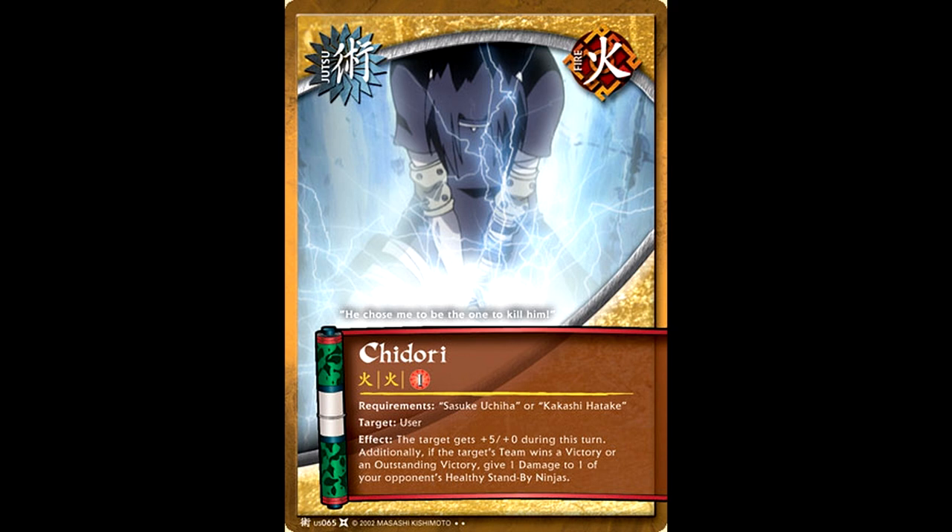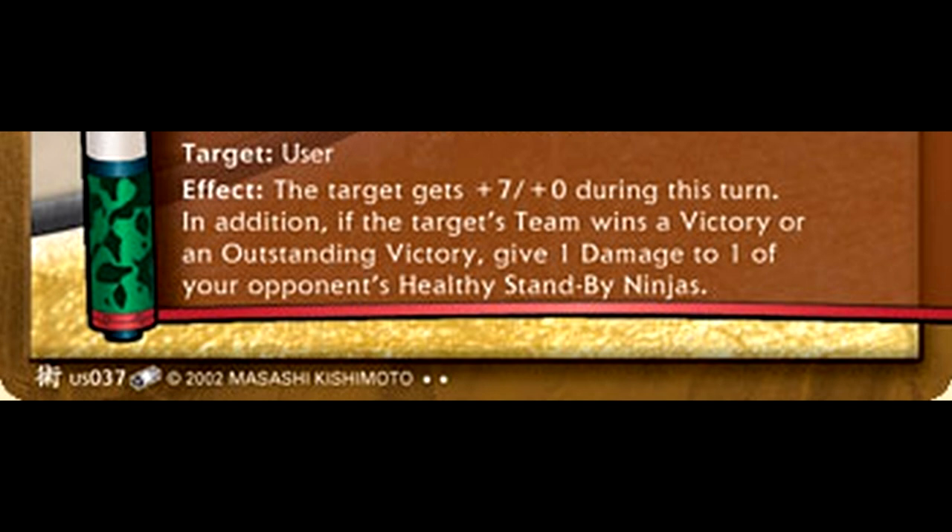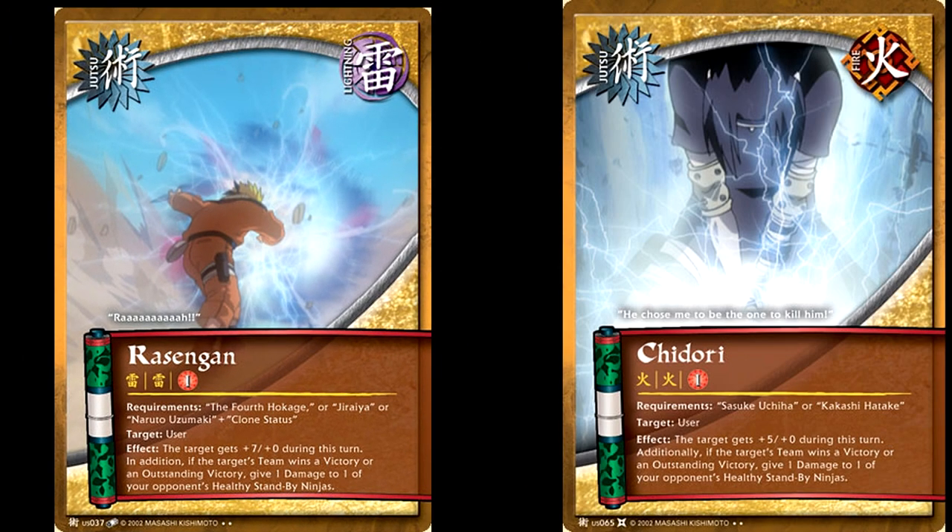Fire is arguably the element hit hardest by the block format. The number one concern was losing Chidori decks, and there was a new Chidori released — so let's see the damage. New Chidori: the target gets plus five/plus zero. Additionally, if the target's team wins a victory or outstanding victory, give one damage to one of your opponent's healthy standby ninjas. Wait a minute — power buff, conditional on winning, gives one damage to a healthy standby ninja? They just made Chidori exactly the same as Rasengan, but with two less power and the exact same jutsu cost. I really don't think they had to do Fire this dirty, Bandai. Thematically it doesn't even make sense — Chidori is a lightning blade that pierces through opponents, not a Rasengan that blasts someone into a bystander.